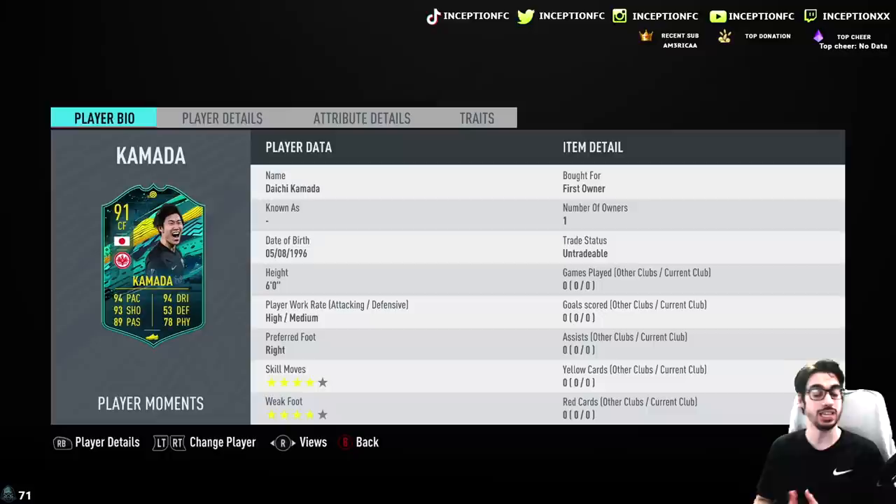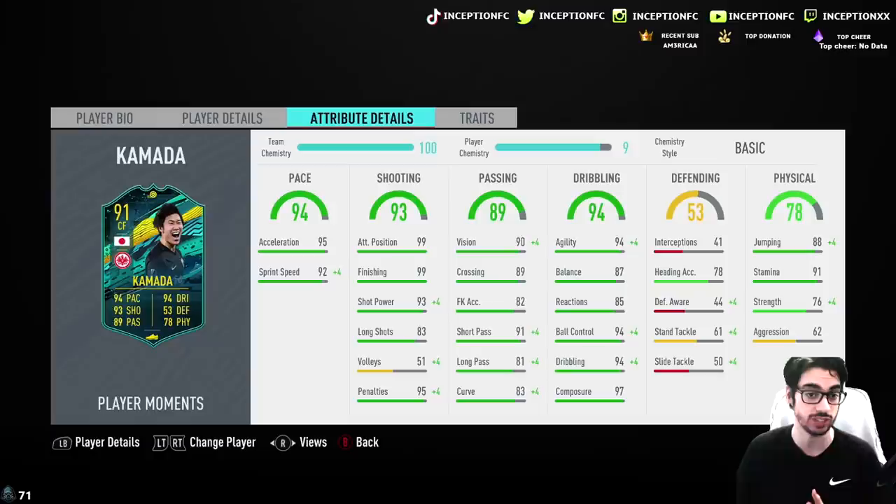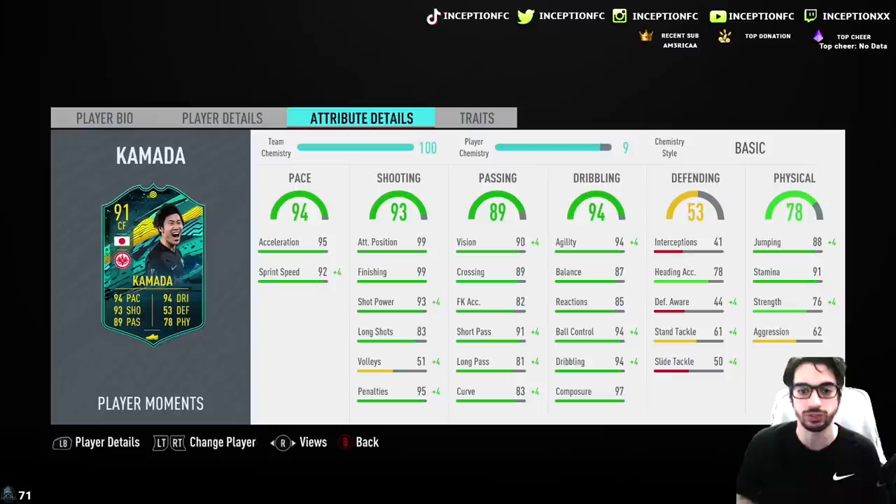In regards to his in-game abilities, he is six foot tall with high-medium work rates, four-star skill moves, and a four-star weak foot. Looking at his base card stats, he already looks pretty solid. Specifically, he has 95 acceleration with 92 sprint speed, 99 attacking positioning, 99 finishing, and 93 shot power. He doesn't have long shots and volleys, which is completely fine because you don't really take those shots that often.